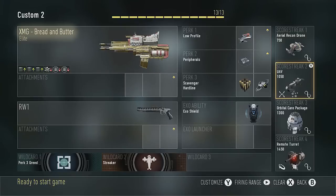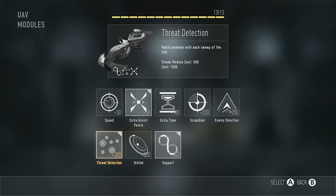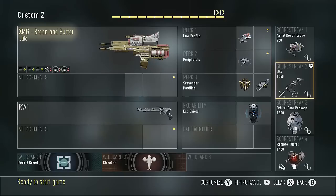Next up is the UAV, which is actually very useful in this game depending on the additions you put onto it. We've got support, and we've also got threat detection, which I really like. It paints the enemies with each sweep of the UAV, so not only do they show up on your mini map, but you can see them through walls. For what we're trying to do, I would also recommend adding the extra assist points — for every single assist you get an extra 50 assist points, and that carries on to your next streak, which is the Orbital Care Package.